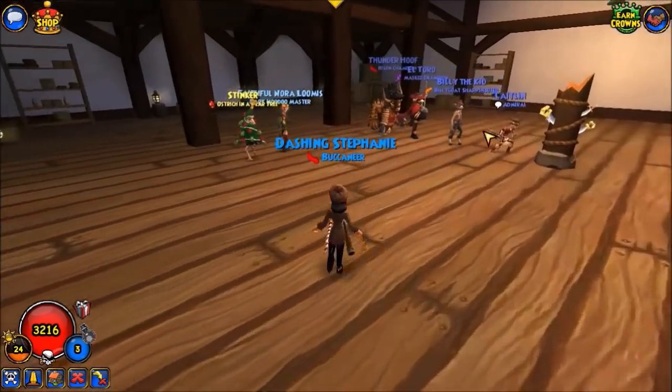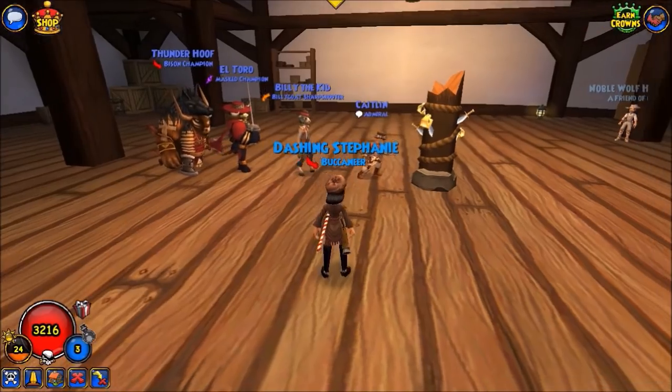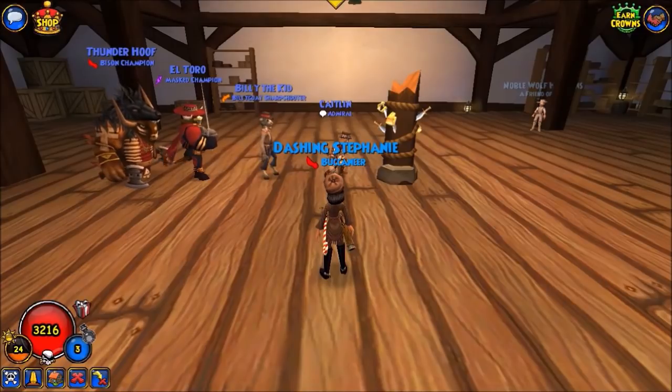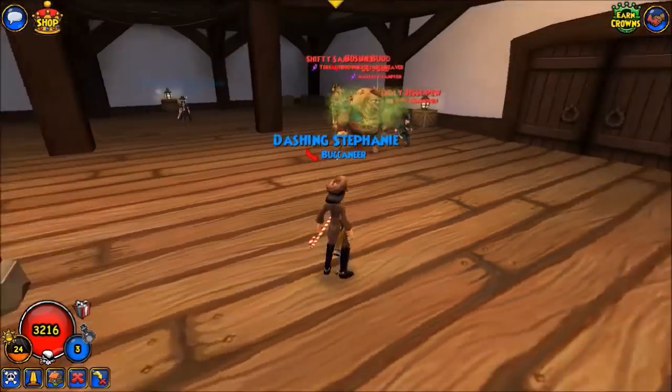Caitlyn's team consists of Thunder Hoof, who is a companion that comes automatically with Hold the Line rank 1, and can learn Vengeance Strike, Bladestorm, and Relentless depending on how you choose to build him, El Toro with the accuracy and dodge buff, and Billy the Kid, a musketeer.